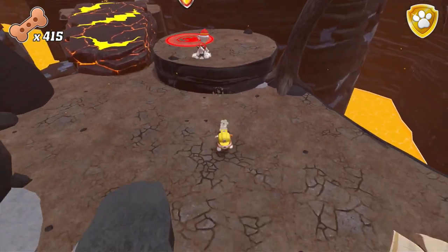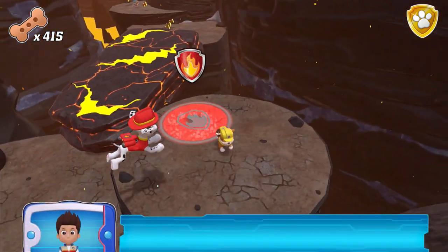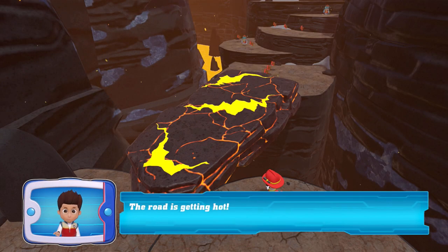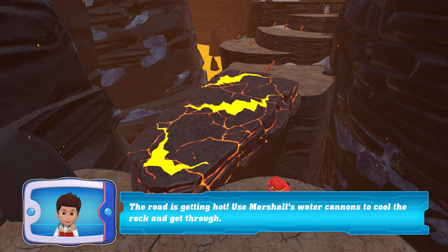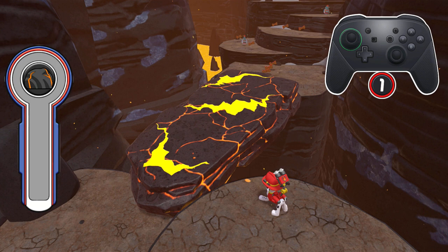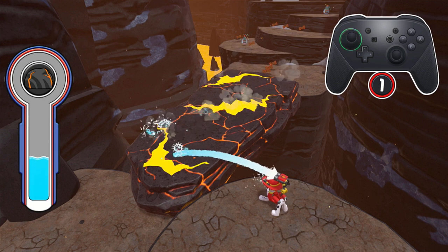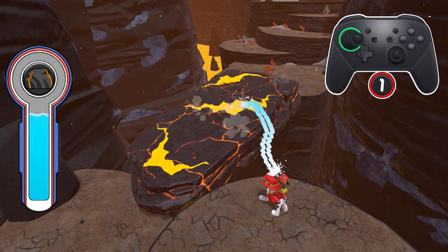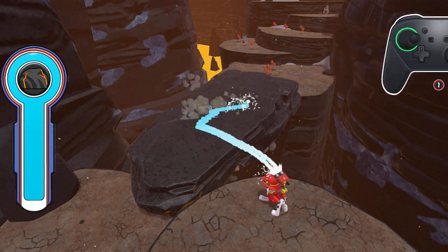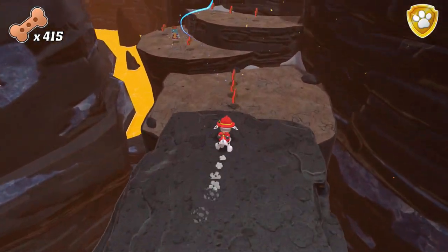Okay, where can we move from? We've already done this part. So we're gonna do this — Marshall for this mission. The road is getting hot. Use Marshall's water cannons to cool the rock and get through. Here we go. We just gotta spray and spray everywhere. Okay, that's it. Simple enough. Let's advance.